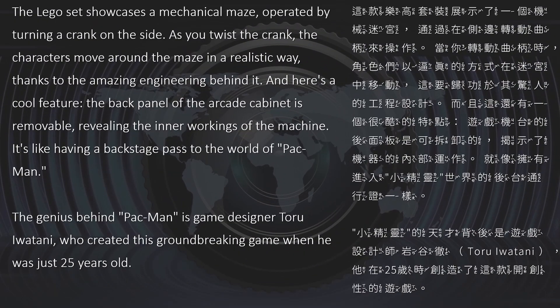It quickly became the most successful arcade game ever made. The Lego set showcases a mechanical maze, operated by turning a crank on the side. As you twist the crank, the characters move around the maze in a realistic way, thanks to the amazing engineering behind it. Here's a cool feature: the back panel of the arcade cabinet is removable, revealing the inner workings of the machine.